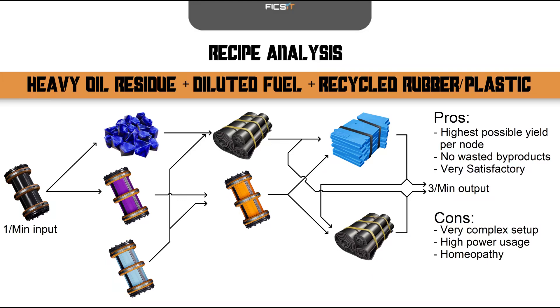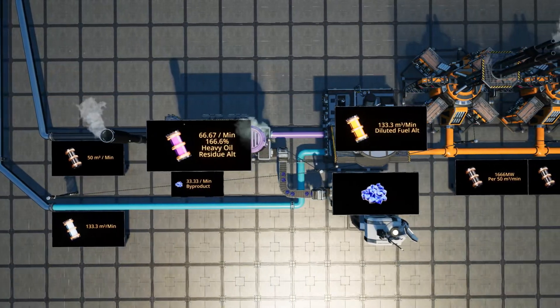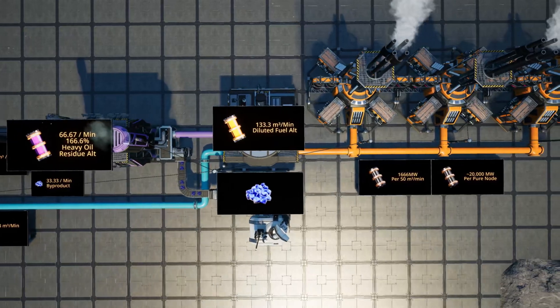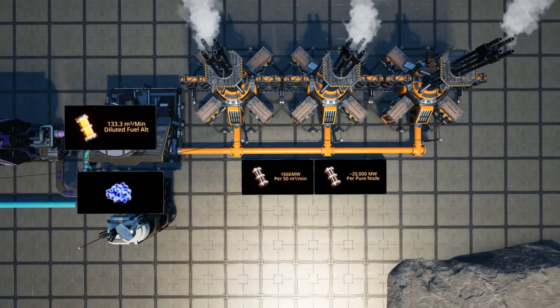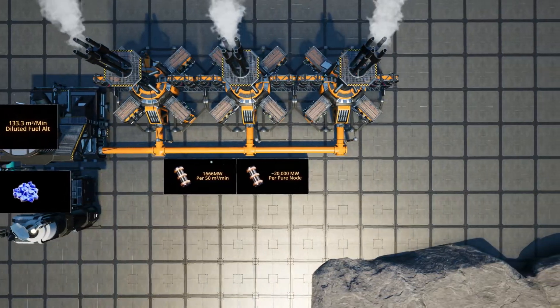However, it comes with the downside of significantly larger power usage. It can also be used to produce a lot of carbon fiber. It can be used to produce approximately 20 gigawatts of power from a single pure crude oil node. Four or five pure nodes will likely provide enough power for the pioneer to complete phase 5 and save the day.